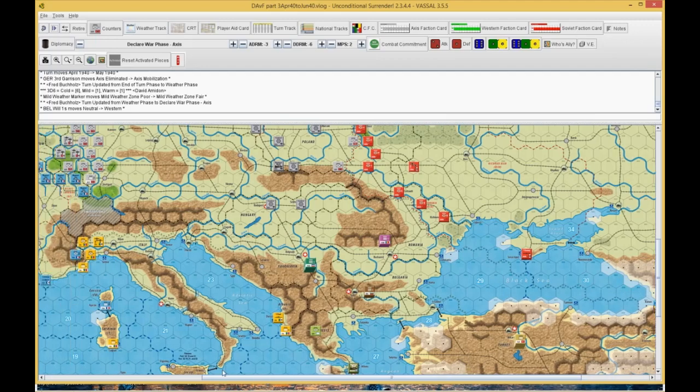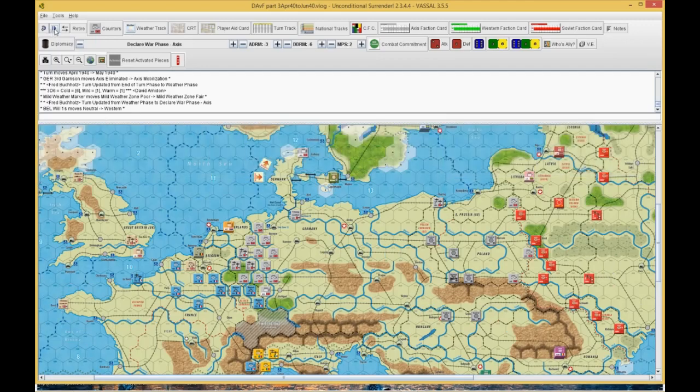He declares war on Belgium. I put my stuff on the track and put Belgium's there. He says nope, that's it — he's not going to declare war on the Netherlands. He's going to save that. This is a long-term political strategy: since he conquered Hungary he has chits in the cup, and what he's looking to do is keep the Netherlands in his pocket so that if he has to, he can quickly defeat it and remove a pro marker I might have put in Spain or Turkey. So he can keep control of the political arena — which makes perfect sense, using the game mechanics to his advantage.